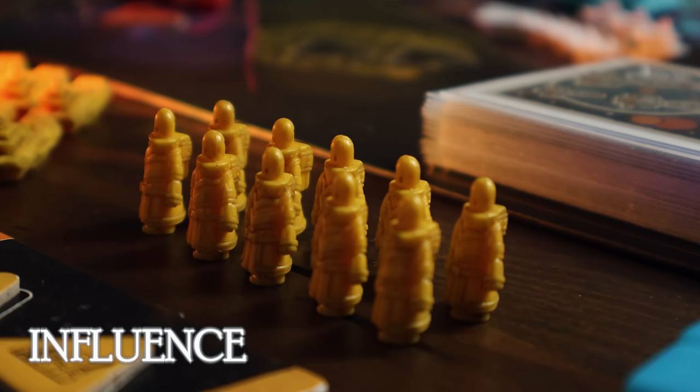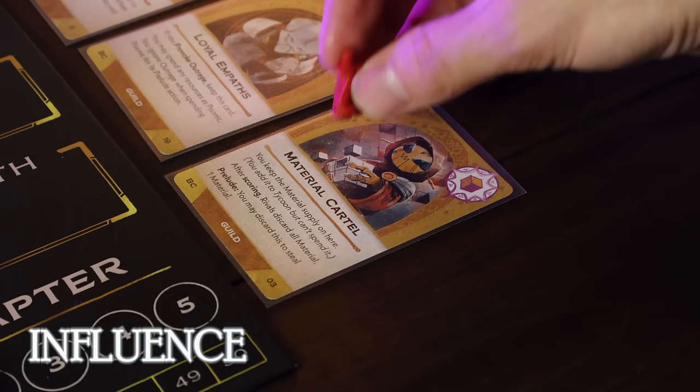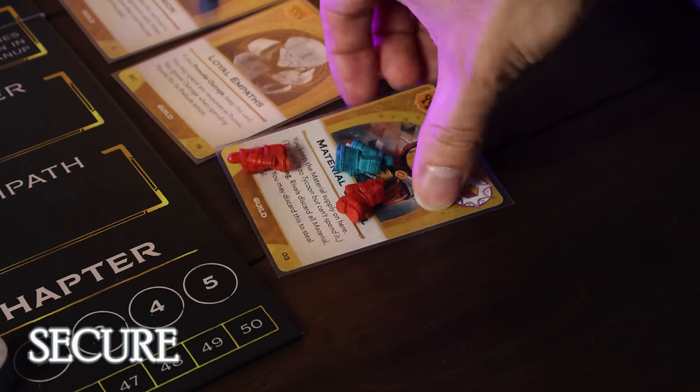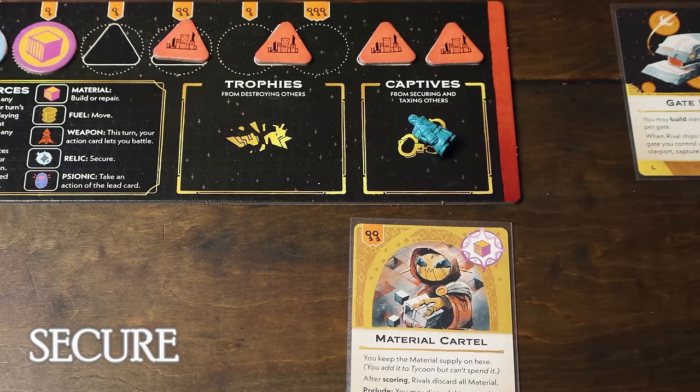The influence action uses agents from your supply in a bidding-style mini-game where you place agents on guild cards. You might want guild cards for their actions, their suit type, or because they contribute to an ambition you're working on. The secure action lets you take a guild card if you have the most agents on it — you take all of the other players' agents there into your captive's box, making it a great way to work towards the Tyrant ambition.